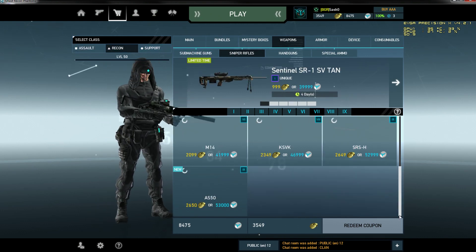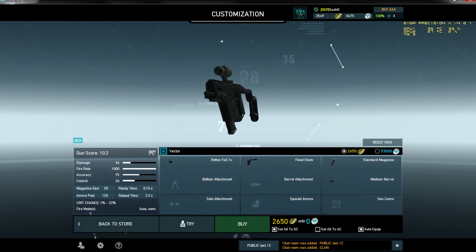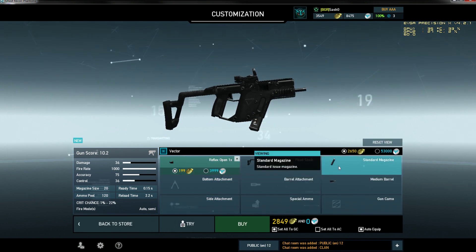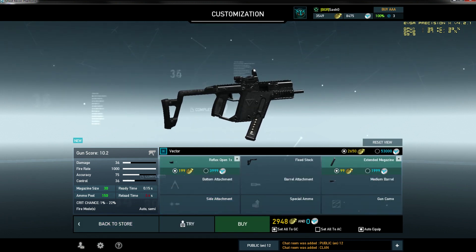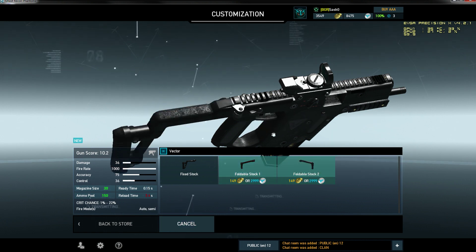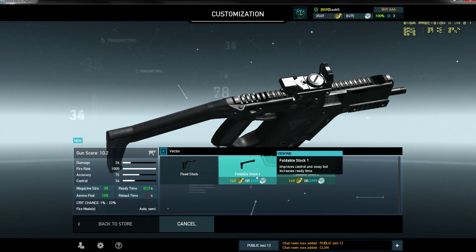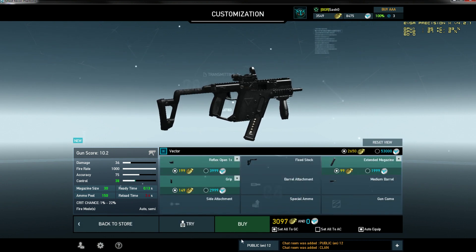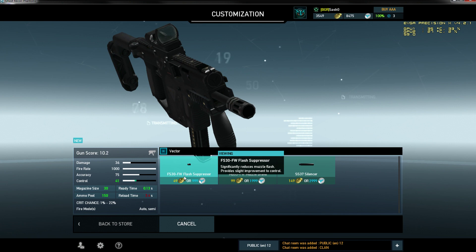Let's move on to the Recon class. First, the Vector SMG — this is a pretty famous and amazing SMG. I already discussed the extended magazine, where we have only 30 bullets. With this fire rate, it shoots those bullets very fast. About the stock: I will not recommend going with a foldable stock — you lose control. You definitely need control knowing that the fire rate is very high. Maybe for design purpose I'll stay with the fixed stock — it just looks more different. Grip for sure.